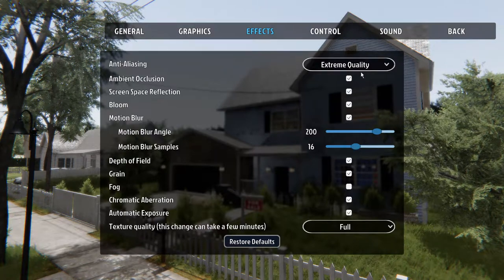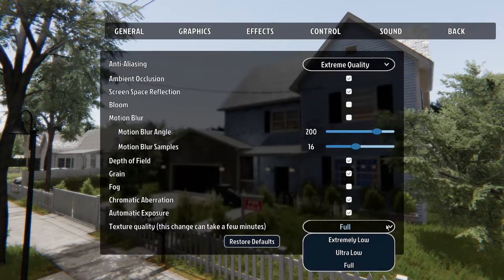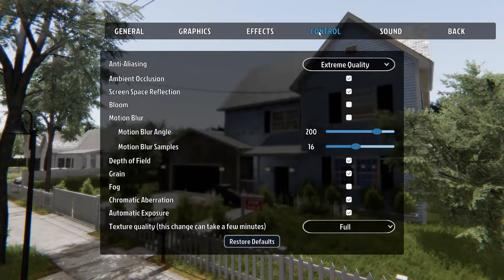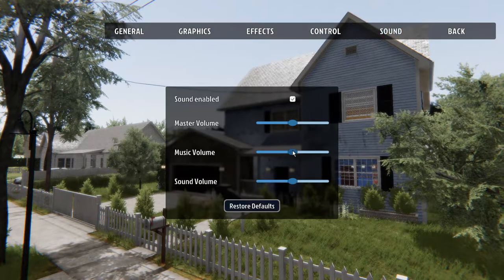Looking at effects: I don't like bloom — you guys know what bloom is. I don't like motion blur at all. There's a fog option too; I guess that's for their new apocalyptic game that's coming out later. Texture quality, I'll go with full. Controls I assume are fine.